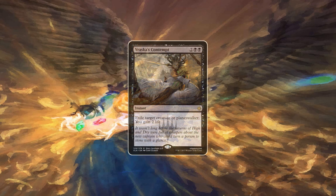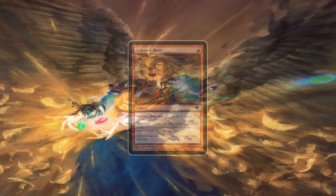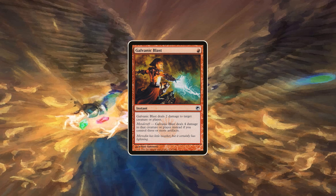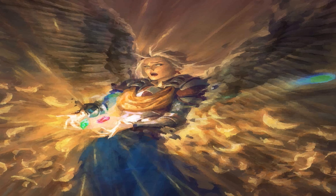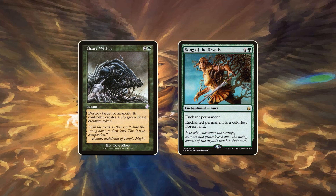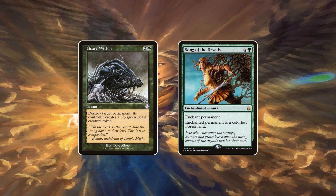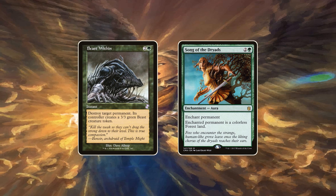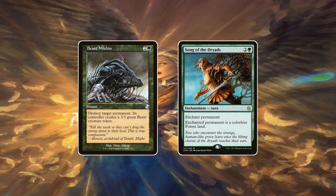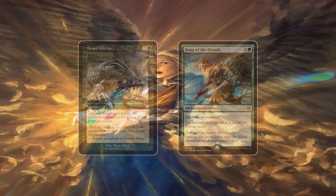Black has a few more options that are usually too expensive or niche. In red we have Galvanic Blast — this card only really sees play in decks that play pure burn or a lot of artifacts. And we finally have some green cards: both Beast Within and Song of the Dryads are pretty bad cards on their own, but in very specific situations that mainly occur in mono green builds they can be worth including. A lot of the time it's better to just streamline the game plan of your deck and forget about interacting with your opponent's creatures altogether.